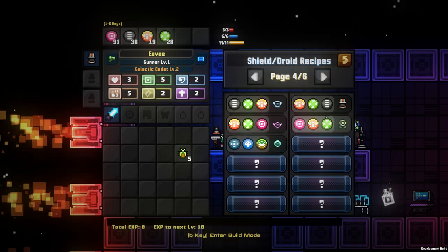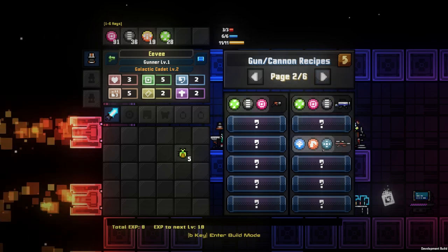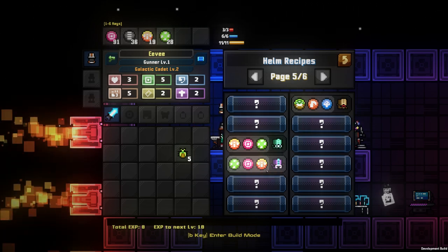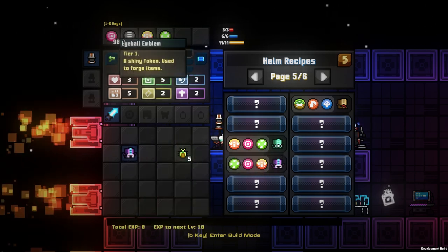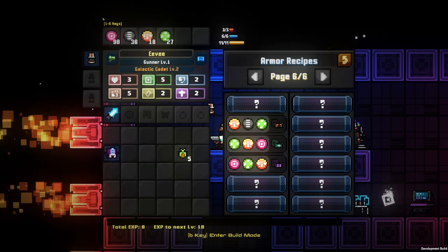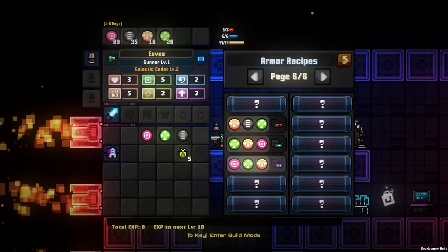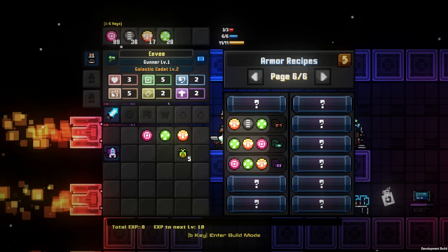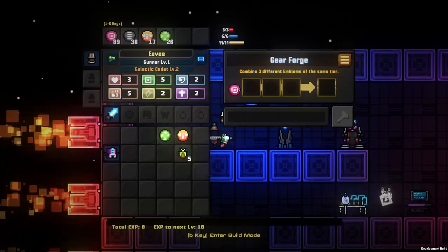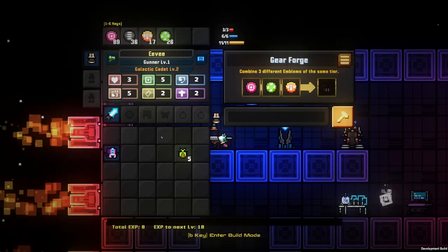We have shields, different droids for harvesting materials, helmets, armor, and of course a few weapons we can craft as well. To get started, if you just click on a recipe it will automatically take the resources. But if you put the emblems into the slots in a specific order, you get a random chance at a better-than-standard item. Say I want this one — it's an eyeball emblem, a herb emblem, and a flutter-fly emblem. If we put them in the slots and click the option, it gives a random chance at a better item.